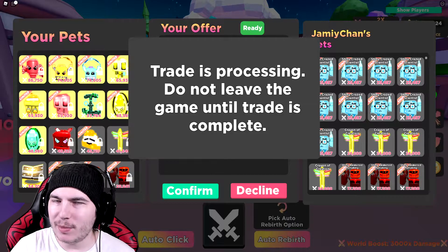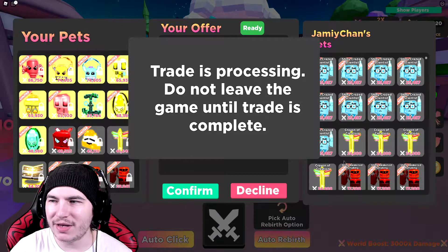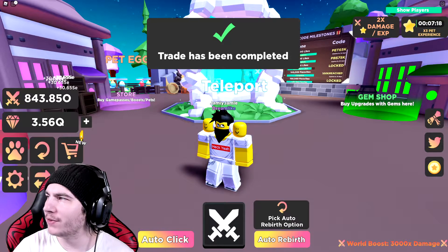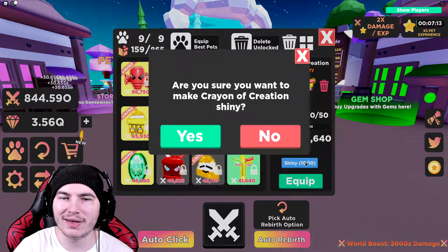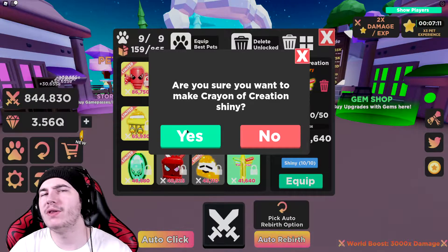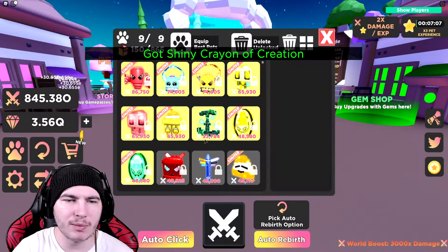Okay, we are back. As you can see, I'm doing a trade and we finally — as you can tell right here — we have four on our alt account, which means now we have ten in total, which is very nice. So let's go ahead and make the shiny one. The stats are going to be doubled, or whatever this is — like, 43,000 basically.